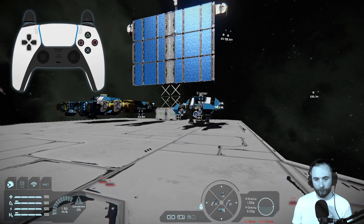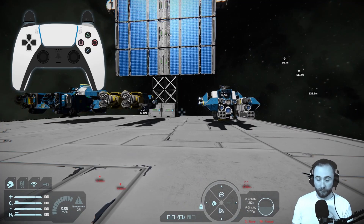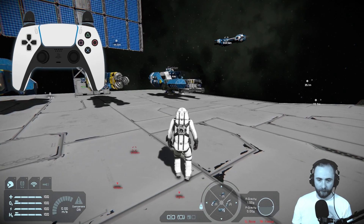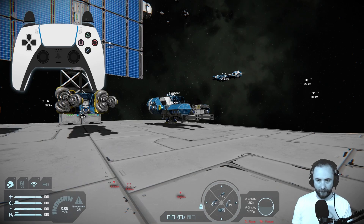I'm going to hit triangle as well to make sure we're walking around the platform. You can switch to third person with R1 and up arrow, but in general it's easier to build in first person, so I'm going to switch back to first person with R1 and up arrow.